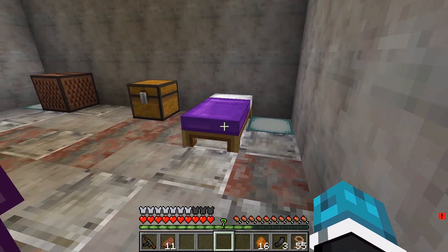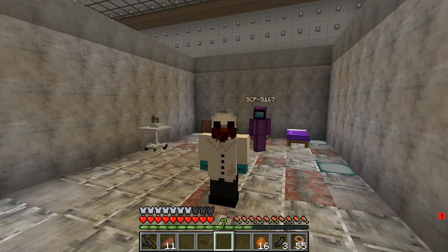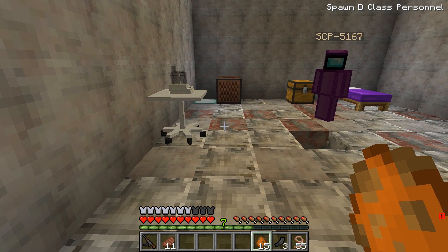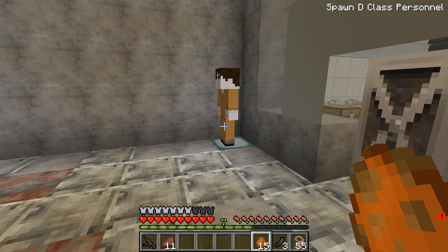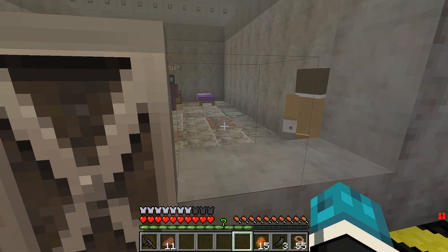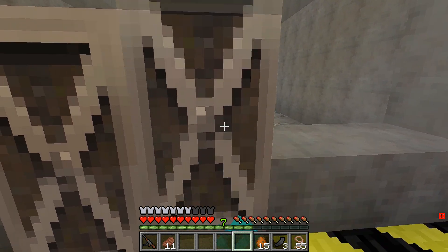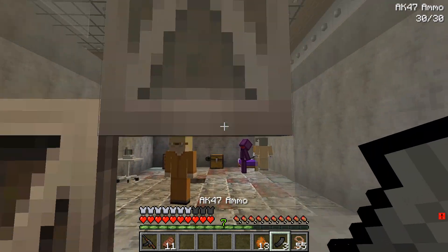Anyway, I gotta go through your stuff. I gotta search to see if you have any contraband. Everything looks fine. Anything under the bed? Nah, everything's fine. Okay guys, this is SCP-1567. I gotta see how he deals with D-classes. Try to be nice, 5167. How did you — what did you just do? What's that sound? Are you doing that? What's that sound? Even the D-class is scared. What is that sound?